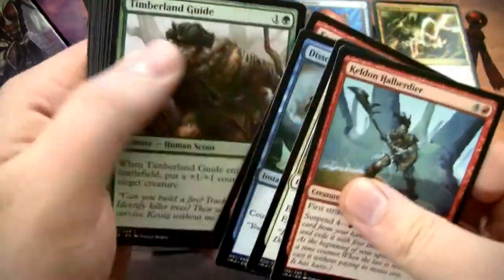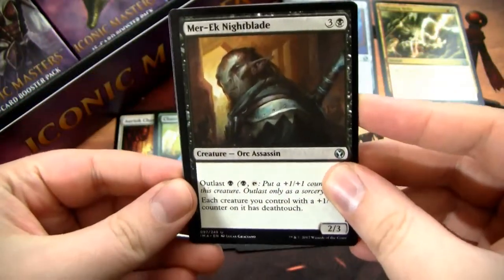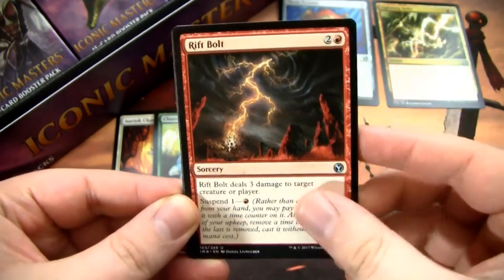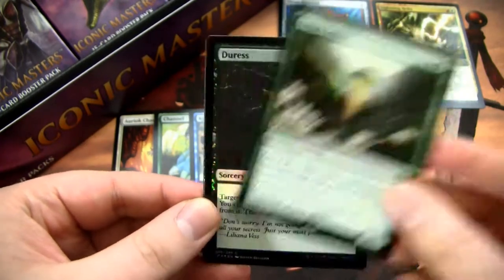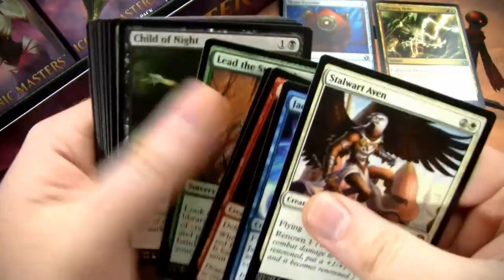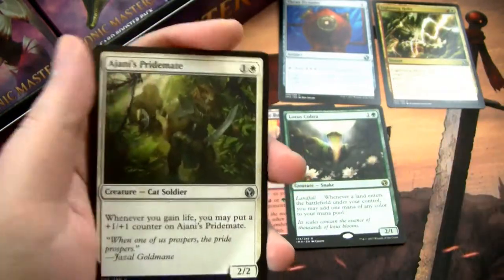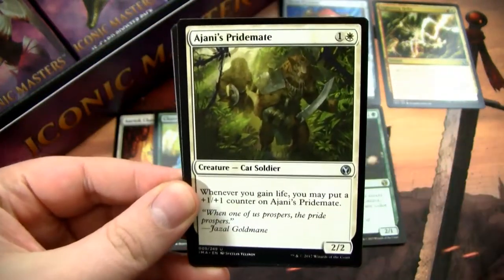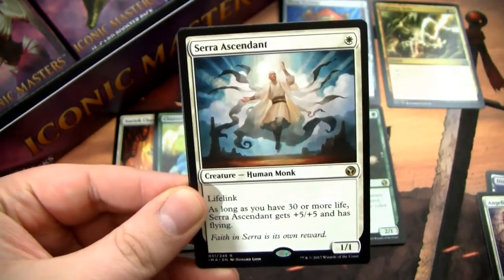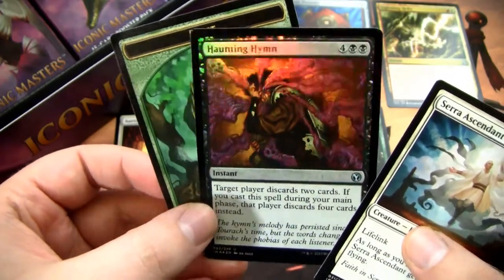I'm hoping to get Bloodghast, Thoughtseize, or either of the commands — those are supposed to be pretty good. We have Merfolk Nightblade, Distortion Strike — actually not too bad of a card — Rift Bolt. Lotus Cobra — that's a pretty good rare, I like the Lotus Cobra. Foil Duress — fantastic card, pretty cool getting a foil one. It's good in certain equipment EDH decks. We have Ajani's Pridemate, another bounce land, Angelic Cord, and then Seraph Ascendant — that's a pretty sweet Commander card. And a foil Haunting Hymn, which looks awesome.